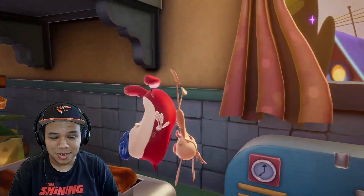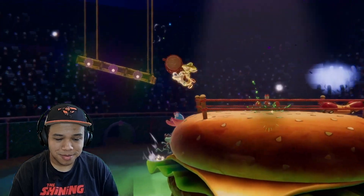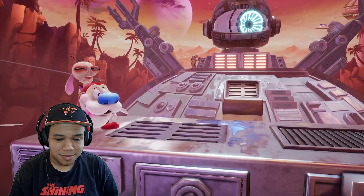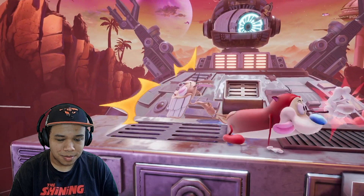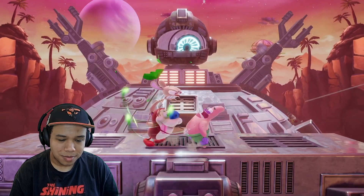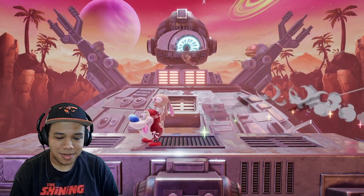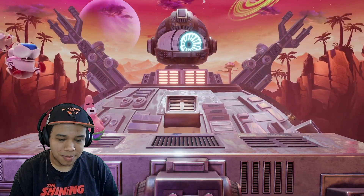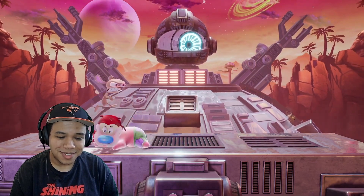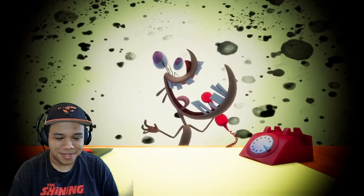While Ren and Stimpy don't necessarily have the best speed or power, they have plenty of ways to get themselves out of danger and create chaos on the battlefield. During some moves like their light down or forward attacks, both Ren and Stimpy are capable of hitting opponents with different knockback angles and power. In general, Ren will knock opponents away a bit harder, while Stimpy keeps opponents closer and positions them better for combos. If you're a fan of a more defensive style of play, then Ren and Stimpy are the pair for you.